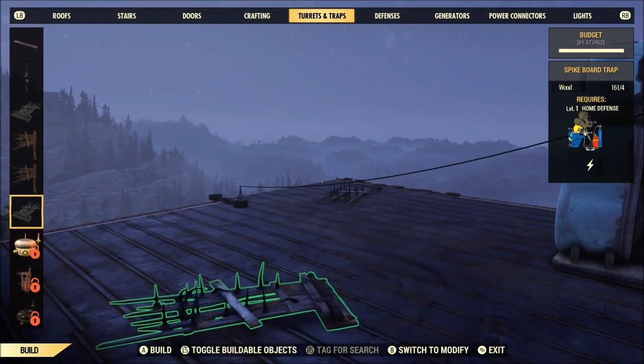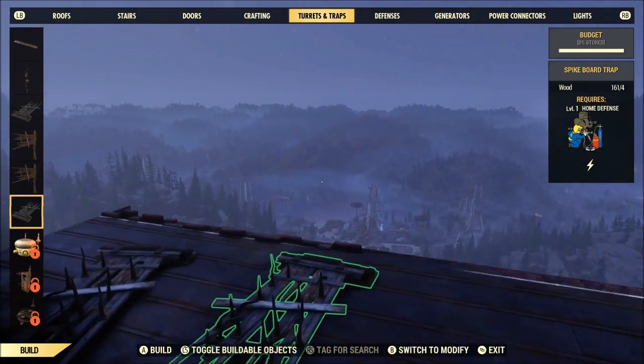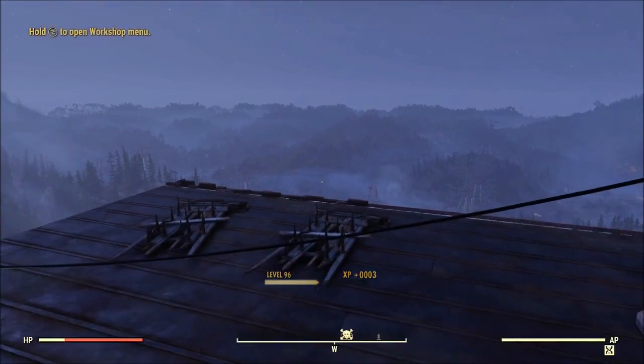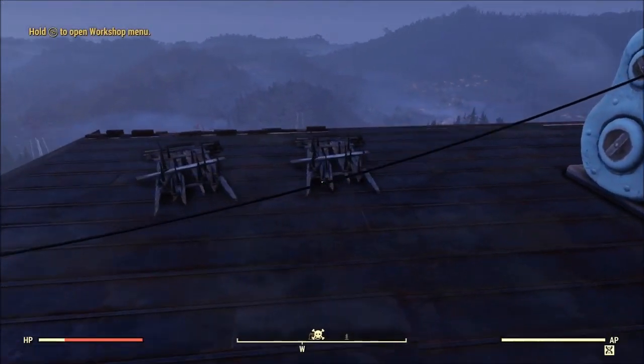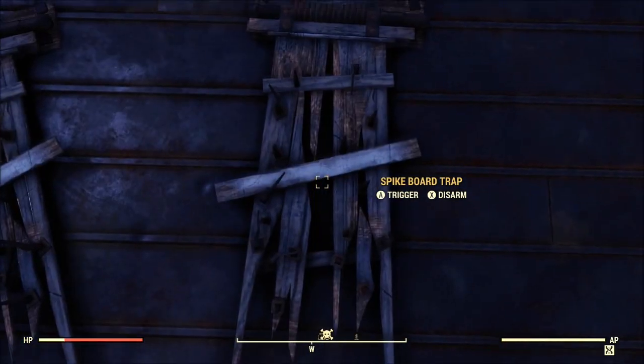So first of all, you're going to need a springboard trap. Awesome thing about them — it only costs one wood to repair it after you use it. Now you want to build the springboard trap at the bottom on the list, not the one above it. The one above it, for some reason, won't throw you as far.